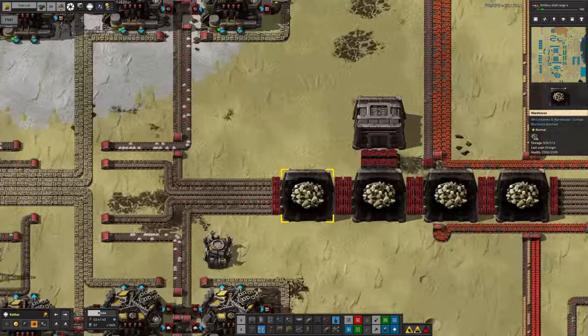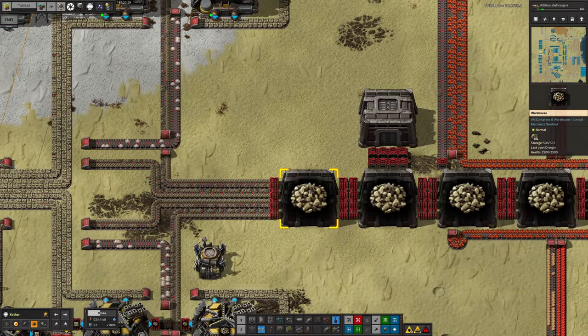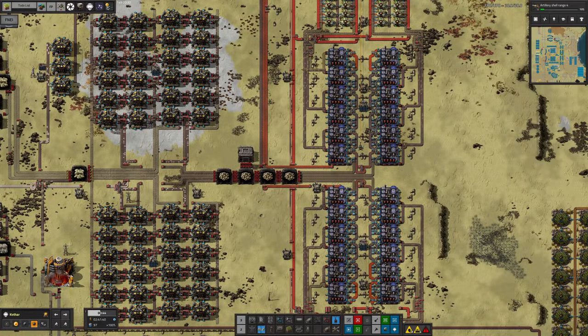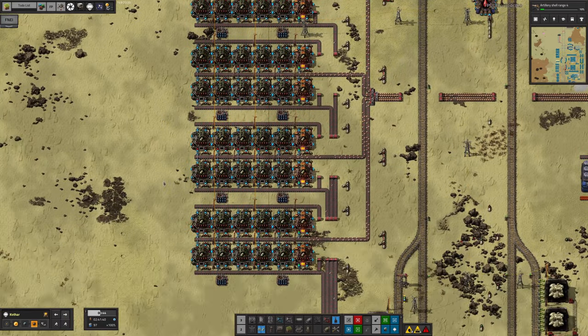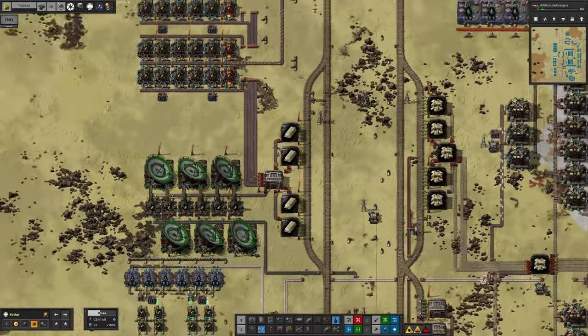Actually, this is now noticeably draining over here — you can see this is now down to 509 stacks, 508. So we are getting through it slightly quicker than it's coming in at the source end, but I suspect this is probably going to be plenty fast enough for the rate we're getting through the iridium. We'll see as time goes on.